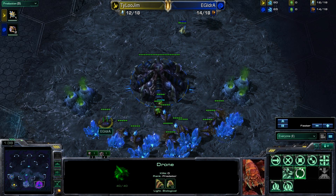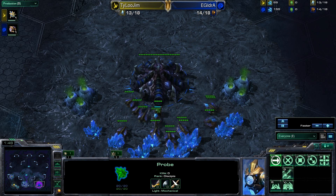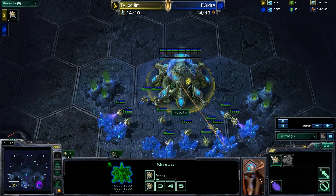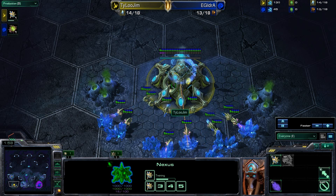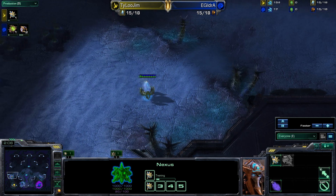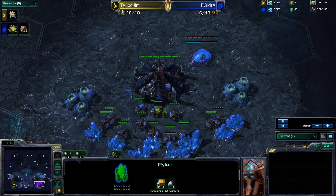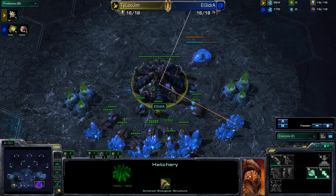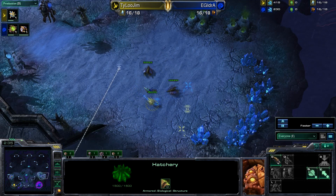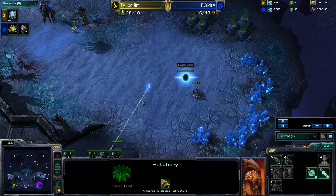We saw how in game number one, Idra just basically shut down Tyloo Jim in a big way. I felt like Tyloo was very thoroughly outplayed. I'm really going to be looking to see if Tyloo makes the mistake that a lot of players do on this map against the Zerg when playing as Protoss — and that is just wall off a two base without being aggressive. We do have Tyloo down here going for what looks like Forge Fast Expand. He's already got 300 minerals, so I think he's just going to drop down his Nexus first. He's spotted the pool. There might be a little Zergling pressure, but without the speed upgrade, I don't think you'll see Idra commit to any serious level of harassment at the Protoss expansion.